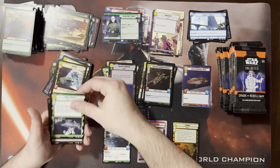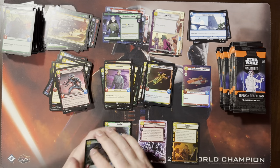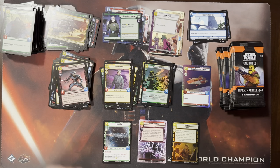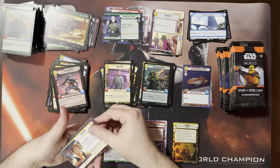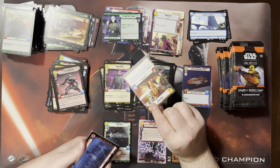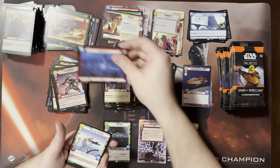Greedo, Rebel Assault, Fifth Brother, another one of these guys, and a Homestead Militia. Nothing super exciting. There's a rare hyperspace leader — that's Han. Nice. I'm going to put that in the hyperspace pile even though it's rare.